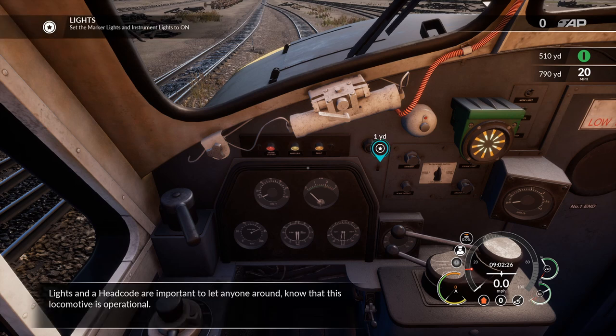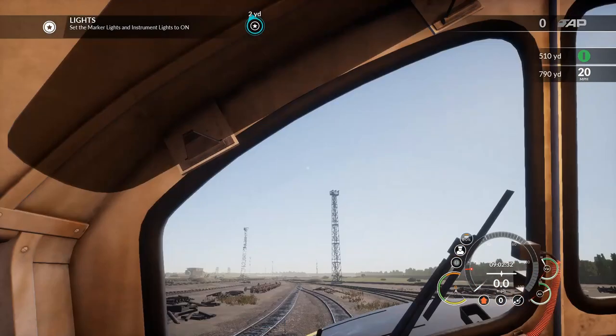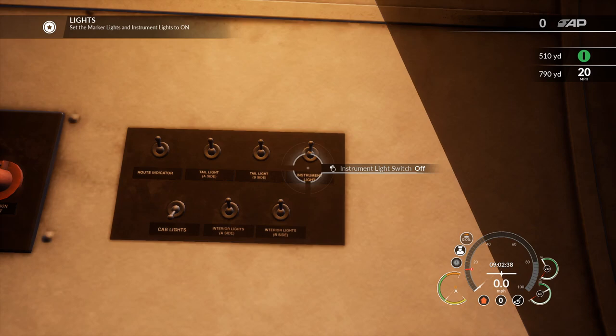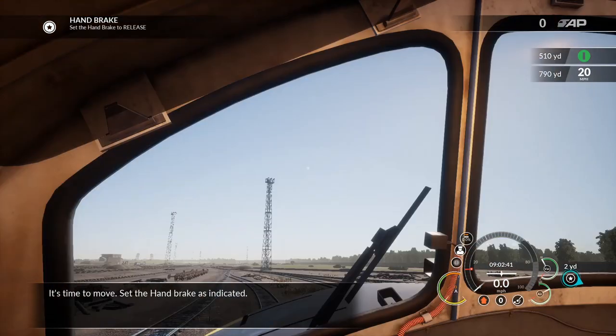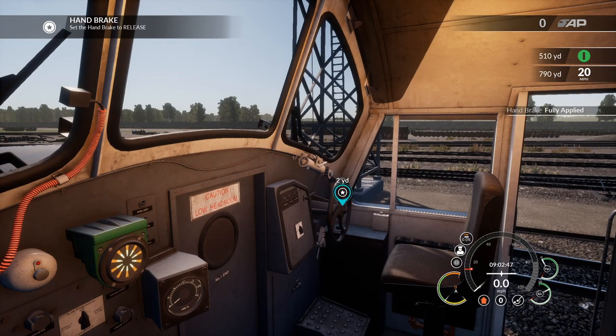Lights and a headcode are important to let anyone around know that this locomotive is operational. If you just follow where the arrow is pointing, it actually tells you which switches you need to throw. It's time to move — set the handbrake as indicated. The handbrake takes forever. If anyone's interested, I can actually show you my joystick setup and how I've got all these controls set.